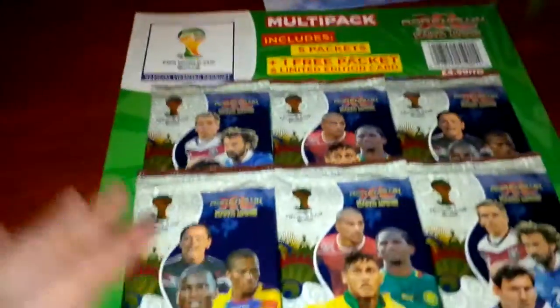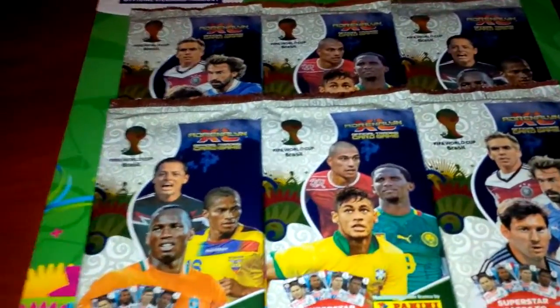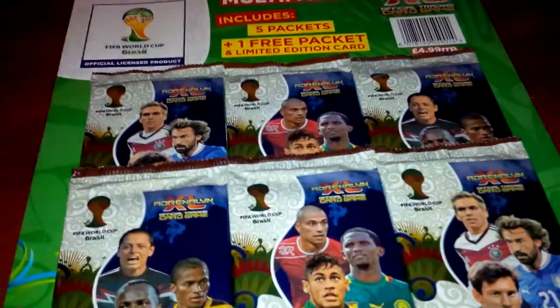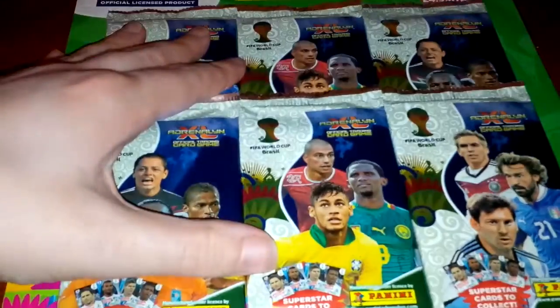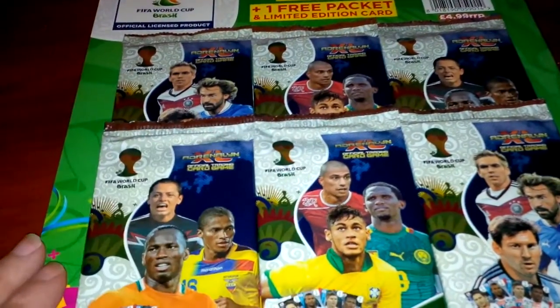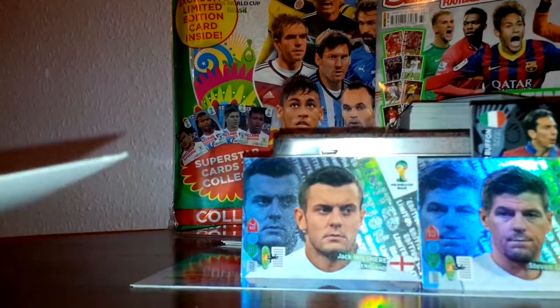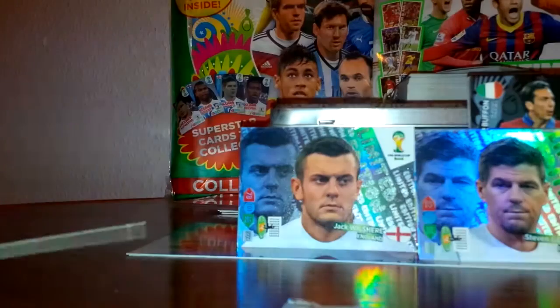Taking the cellophane wrapper off and there you can see the cards — six packets of cards. We've got two Phillip Lahm packs, two Javier Hernandez, and two of the Neymar packs in the middle, so three different card variants of the packets. Let me put the camera down and get one of these cards away from the glue keeping them together. There we go — that's pack one and pack two.